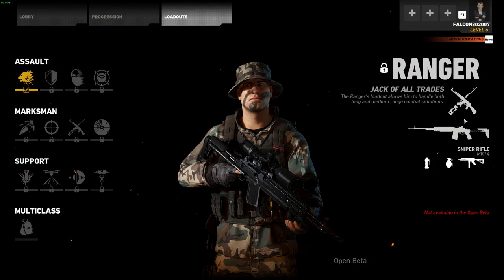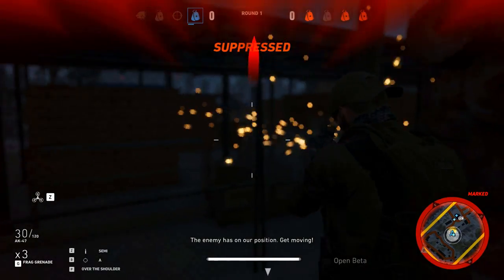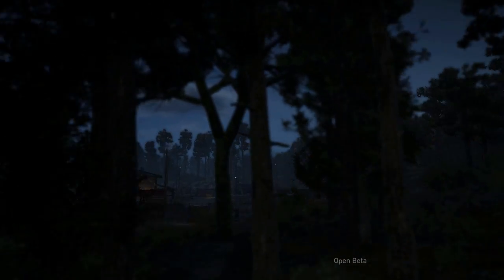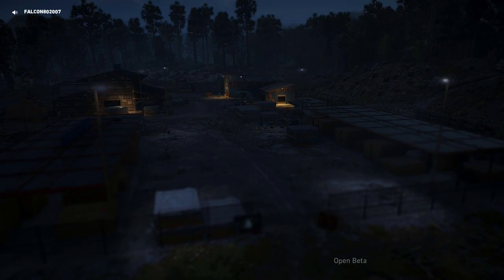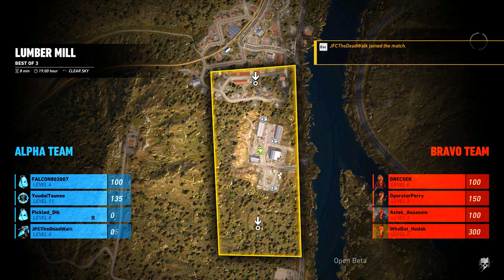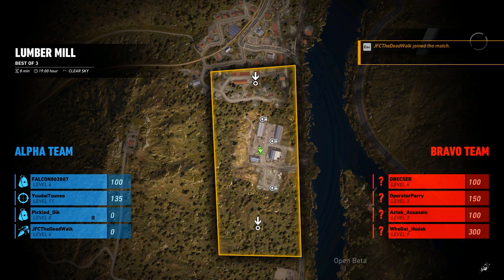The Ranger, the jack of all trades marksman, is not available in the open beta. This class can equip two primary weapons — an MK14 or sniper rifle as a main weapon, and an SMG as a secondary. Most classes in the beta only have a primary and a pistol, so having access to a semi-automatic sniper rifle and a submachine gun that you can switch on the fly is huge.